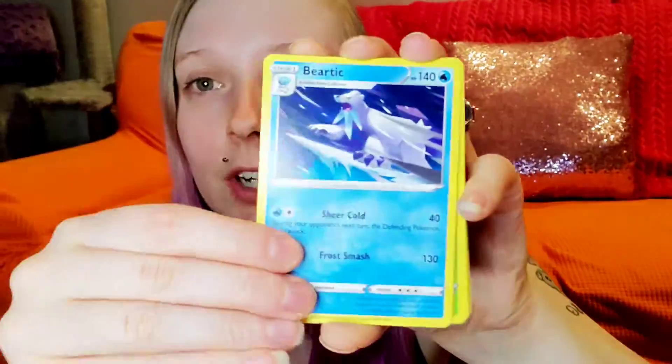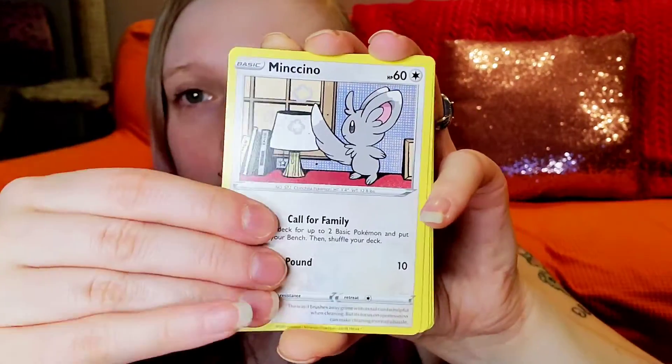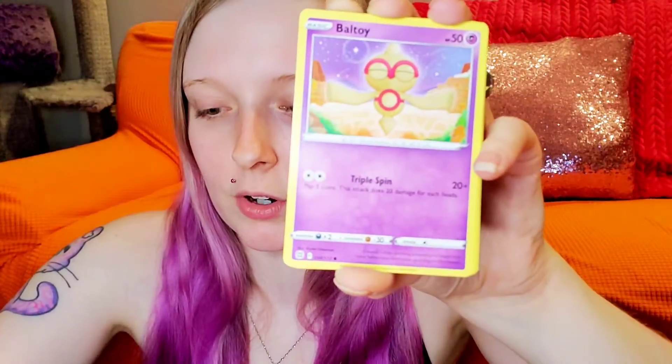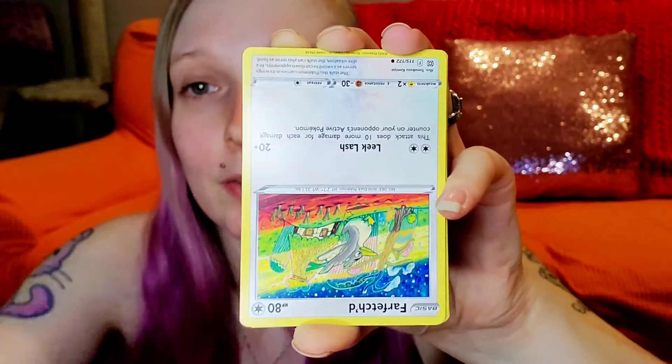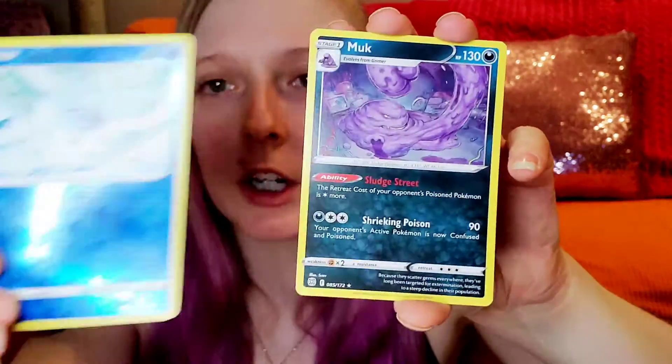Sorry, my allergies are really bugging me. I know it's annoying to some people so I'll try not to sniffle for the rest of the video. We got Chimchar, Minccino — oh my gosh, those cards are gonna fall everywhere. Baltoy — that's upside down — Far-fetch'd, Cubchoo reverse, and Muk.